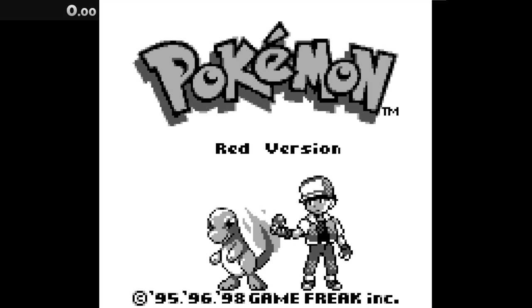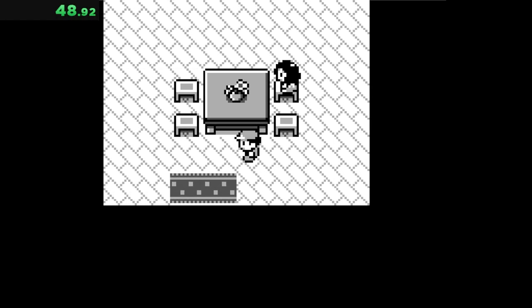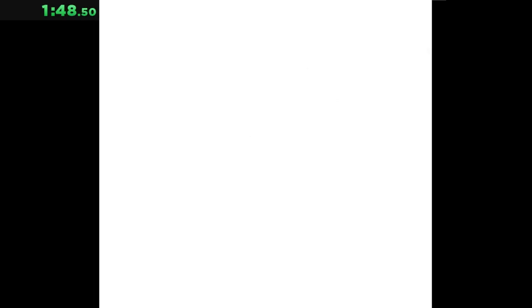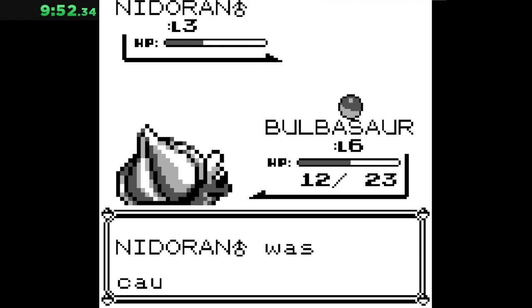Pokemon Red is first on our list, and seeing as there are about four and a half models in this game in total, I don't think we'll be seeing a random puddle on the ground anytime soon. So our best bet is to get HM Surf as fast as possible. I choose Bulbasaur to help through the first two gyms, and catch a Nidoran to use as our carry.